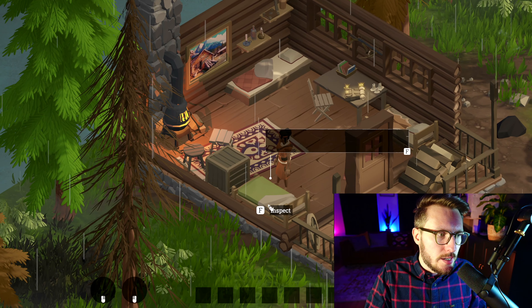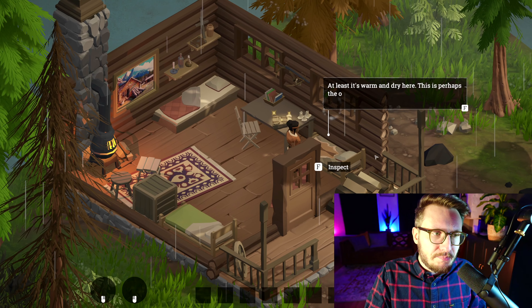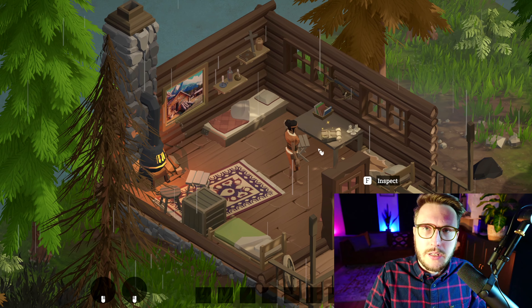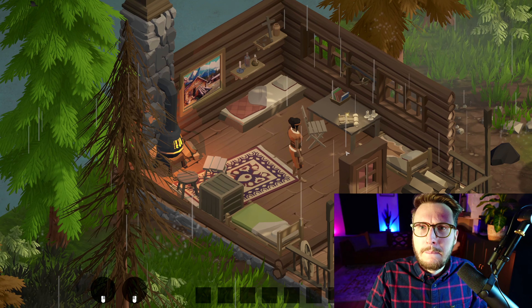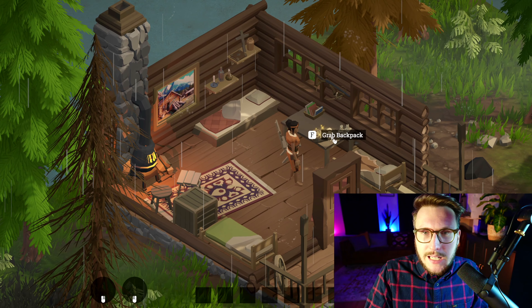Inspecting further around the cabin, there are more interactables like the beds. But most prominently, you'll notice the backpack on the table. Without that backpack, you can't escape the cabin — so we let the player roam freely but still expect them to pick it up, since they obviously didn't sleep with it.